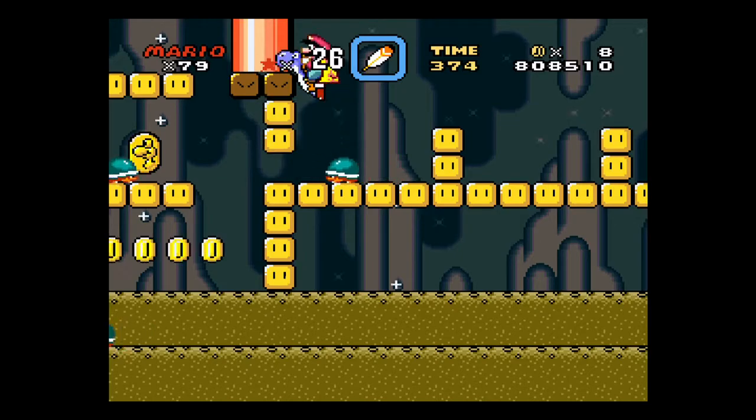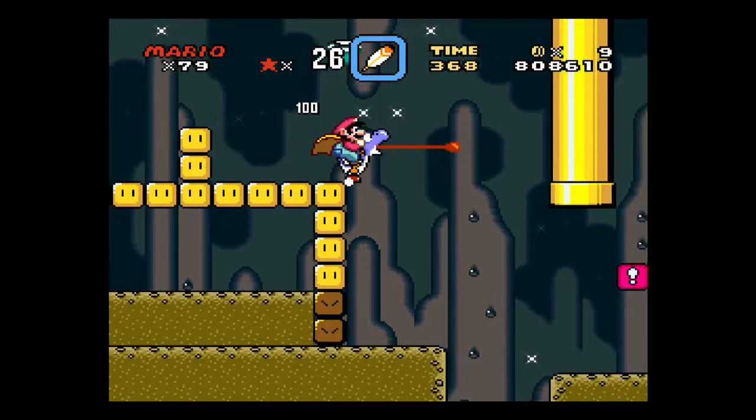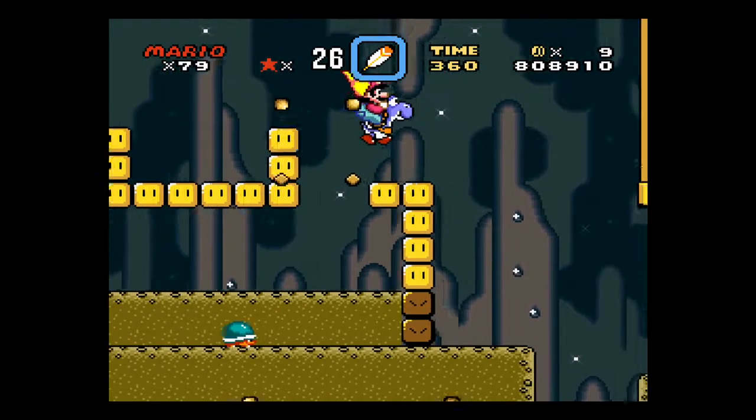So that's a fun little trick. If you do the screw attack and you land onto Yoshi's back, he'll break the blocks like you would if you were doing a regular screw attack.